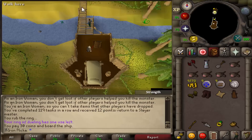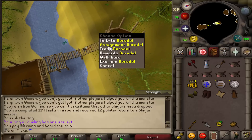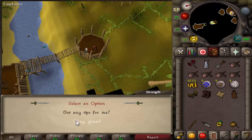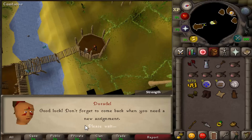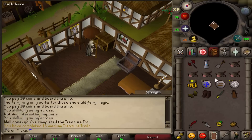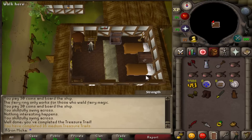We actually finished the Dagonaut task, and right now we're going to grab task number 120 from Duradel for some extra points. We get Black Demons — I don't really fancy this task too much, but we're going to do it. But first of all, we have a medium clue scroll right here to complete. This could very well be the reward — that clue was kind of not the best right there.